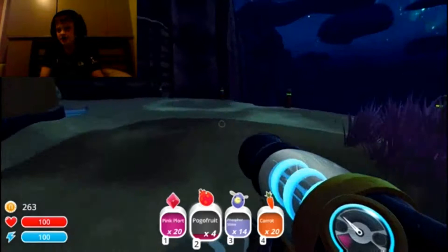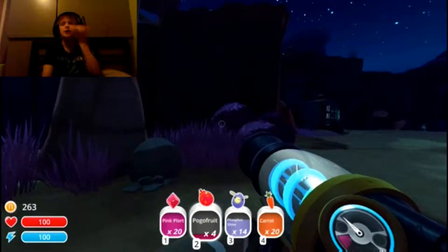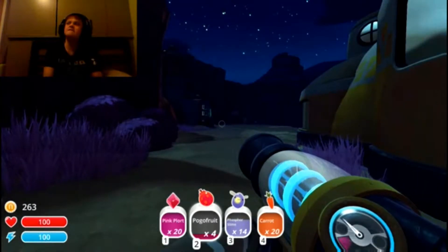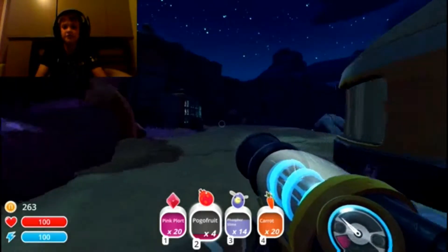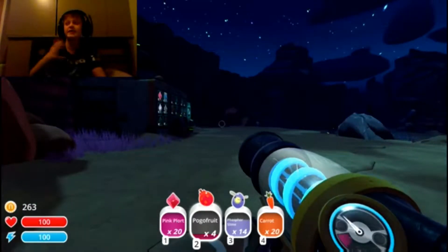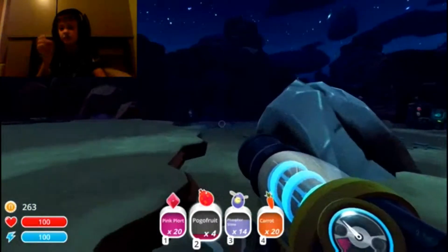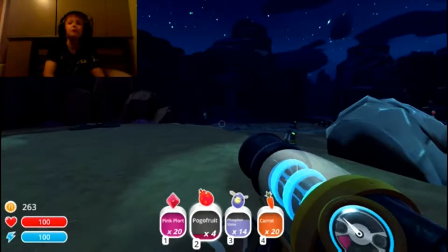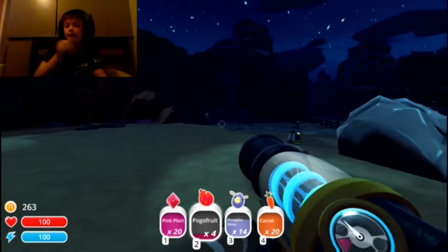So last episode there was this massive slime we saw. I looked on the wiki and you feed it food, so I got loads of carrots and fed it a bit. Now it's going to be fat. Apparently you can get keys from them to unlock new parts of the world, so that's what we're doing today. I fed it up a bit but didn't fill it to the very top.